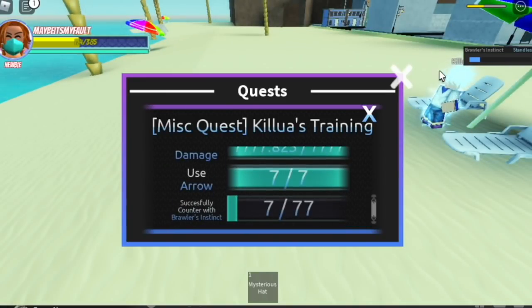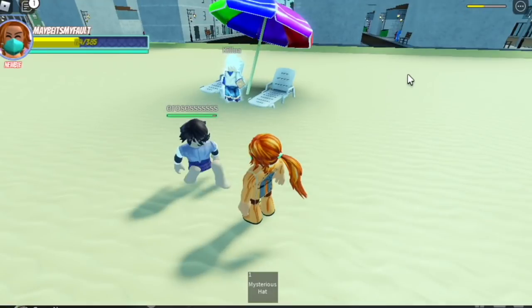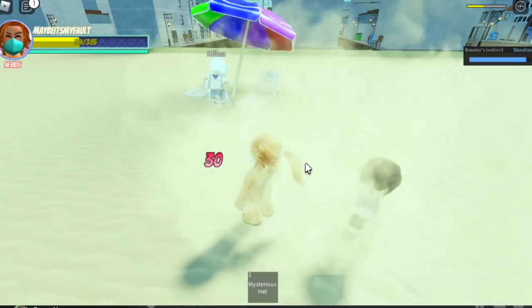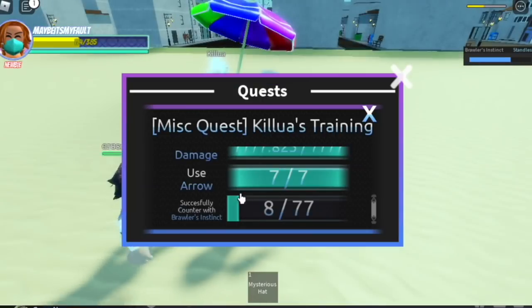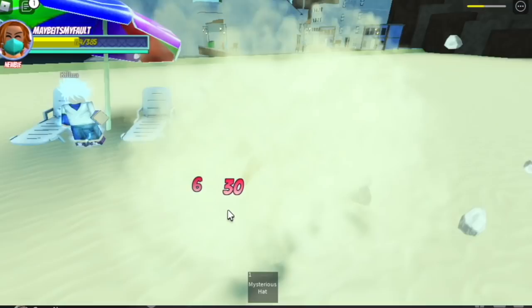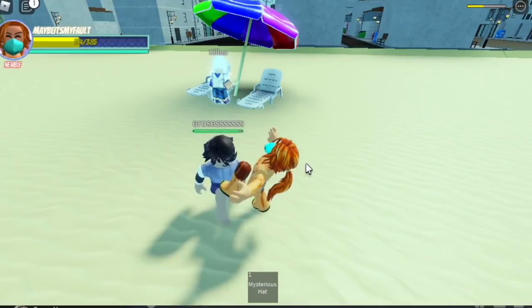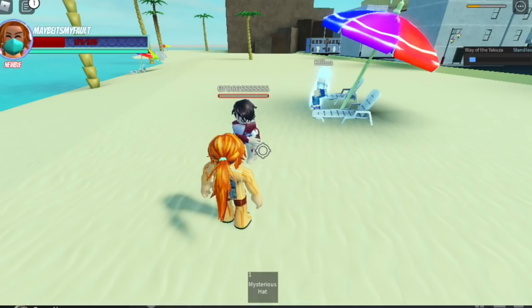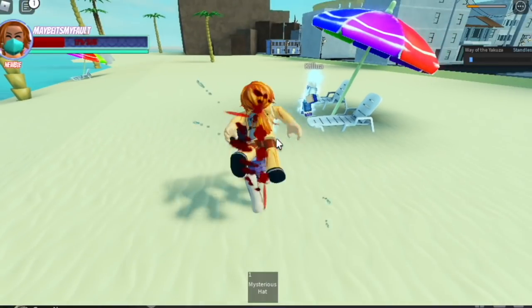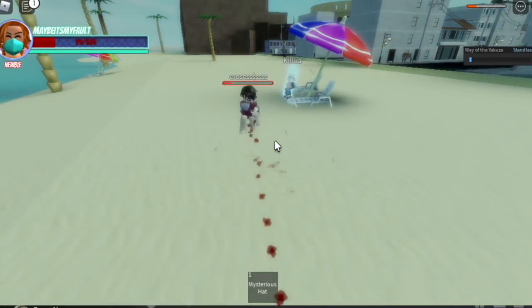For the last quest, you need to do the Brawler Instinct. This is a counter-type skill — it's the V skill of the standless — so make sure to time it when someone punches you. The easiest way is to ask your friend to do it with you, or there's an NPC — the Dev or something — in the park. If you have a private server you can do that and it's even faster. You need to do this 77 times.